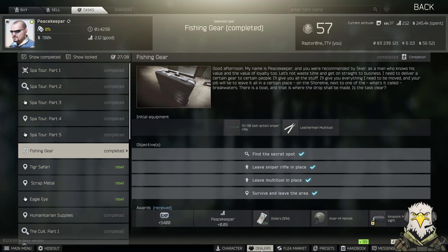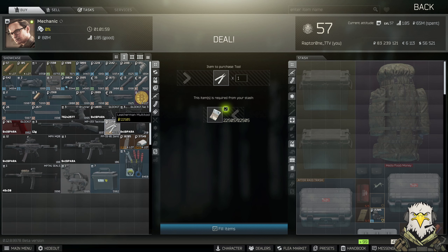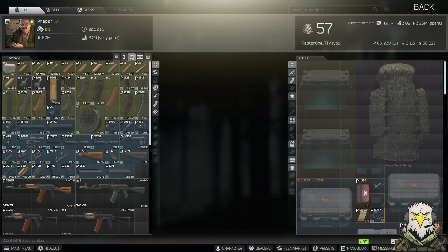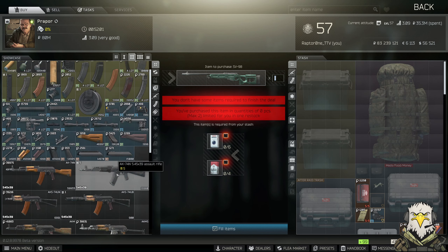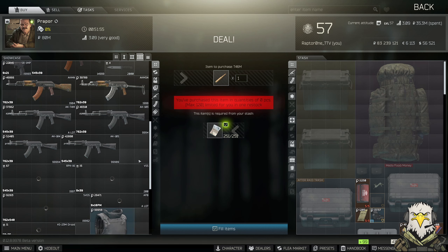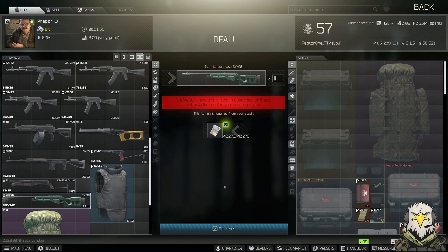We'll also show you where you can purchase these. If you go to Mechanic level one, you can grab a Leatherman's tool for 22,500 rubles. You can also get the SV98 sniper from Prapor level two for a trade, which requires an assortment of cigarettes. You can also purchase it from level three for rubles, however I would probably advise just going to the flea market - it's probably the easiest way to get your hands on one.